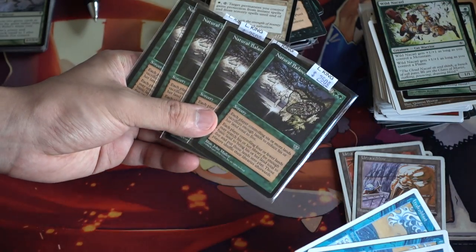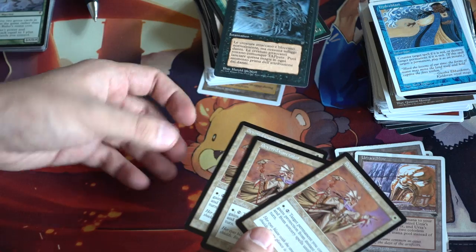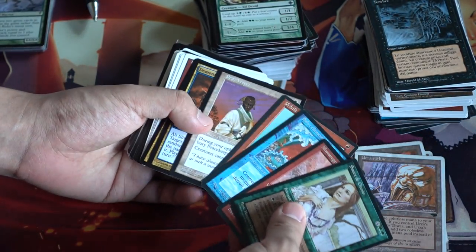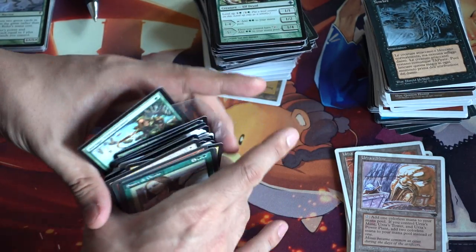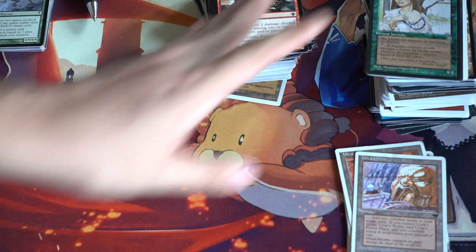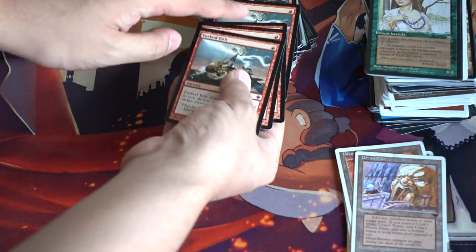Hydroblast again, Natural Balance — which is not worth $250 but it's worth less. Caretaker, this is a very pretty card. Darkness, and it's not cheap either. This is kind of what the collection looks like: Peacekeeper, Red Elemental Blast, more Hydroblast. Just from the sheer amount of Hydroblast, you know that I have pretty much every crappy common or uncommon from every single set starting from 4th edition, and that wasn't able to be sold.